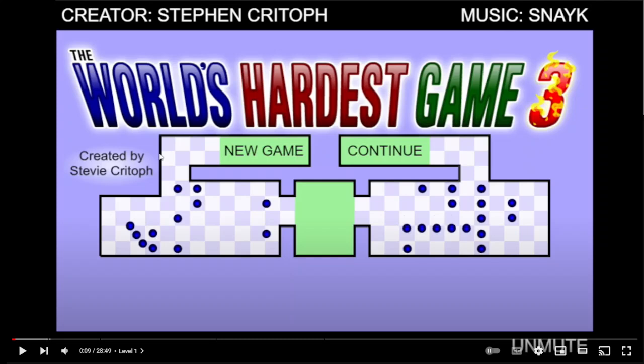Instead, they took the code of the first game and tried to make the others themselves. The result is extremely rushed and feels almost like a bootleg. World's Hardest Game 2 has an impossible level, World's Hardest Game 4 is unfinished, but World's Hardest Game 3 is actually playable, kind of. Let's begin.